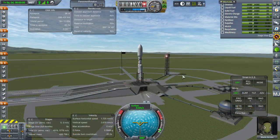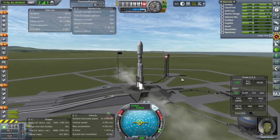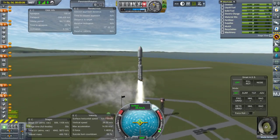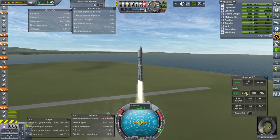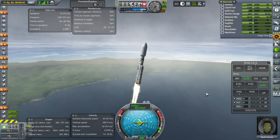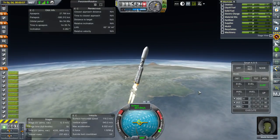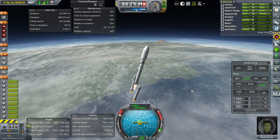Here we go with Max Lee Kerman. SAS on, throttle up, and off we go. SRBs are go. I wanted to light the core engines before the SRBs separate, so let's fix that. Igniting the core engines now — and separation. Clean separation of the SRBs.